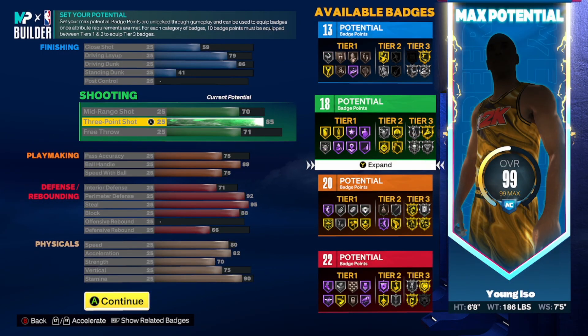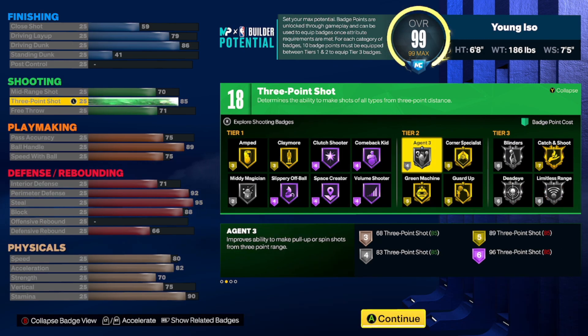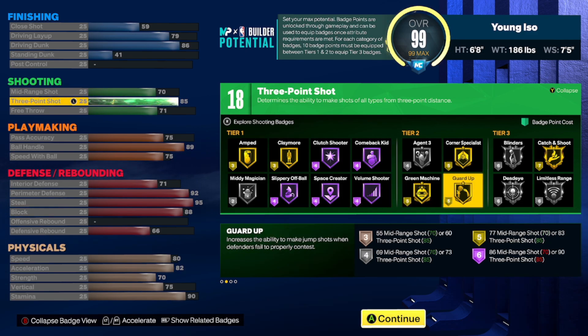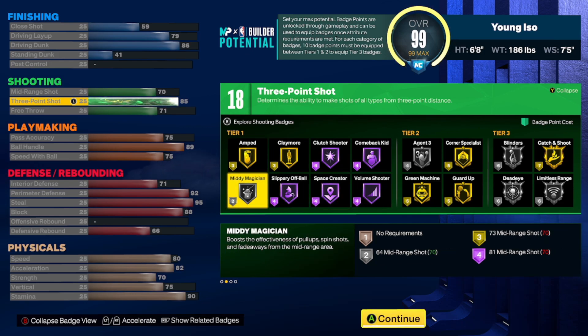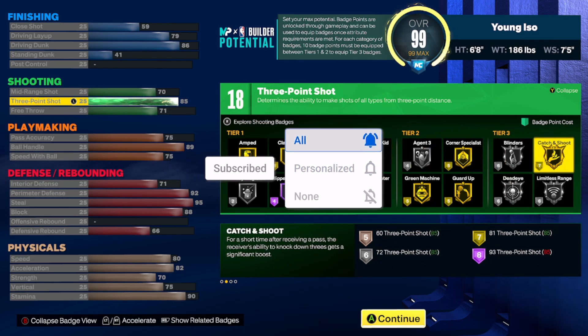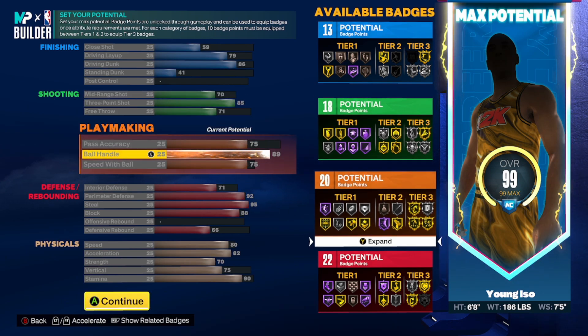When it comes to shooting, you do have 85, so you can get Silver Limitless Range and Silver Agent Threes — Silver Agent Threes is a Tier 2 badge, which is a big W. You also have gold and Hall of Fame badge options. I did get a lot of heat on my video for putting Guard Up in top tier, but I'll be honest — I tested a lot of badges and I'm basically giving 2K credit for doing a really good job balancing badges. The badges I put in top tier work really well for me. You also get Silver Middy Magician, Silver Dead Eye, Silver Blinders, and Gold Catch and Shoot — though Catch and Shoot is a Tier 3 so you probably won't be using that.